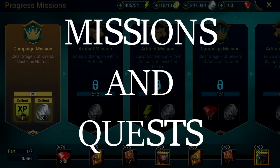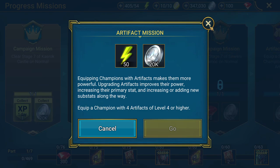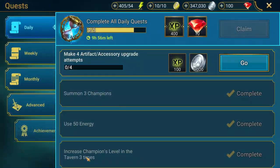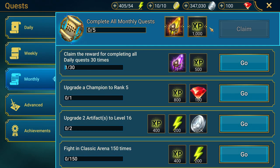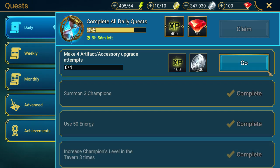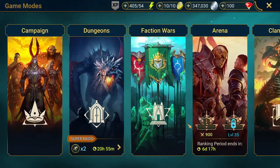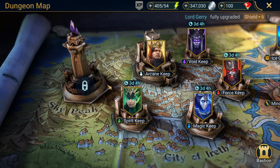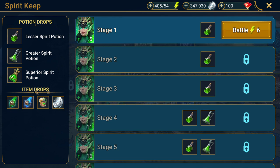Missions and quests are two very similar concepts, but essentially missions give you shards for more of a story-driven achievement or something that has to do directly with your champions, whereas quests reward you for certain tasks that involve your everyday routine in the game. Dungeons of different kinds, split by elements or mythical monsters that are the bosses in those dungeons, are also pretty good ways of farming shards.